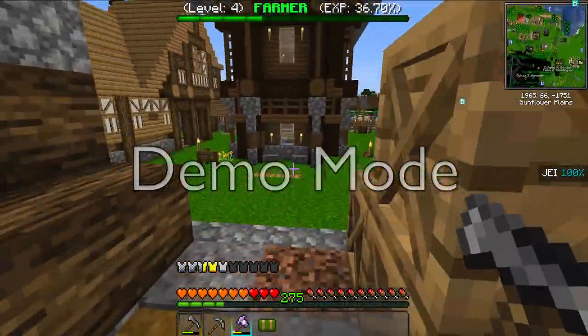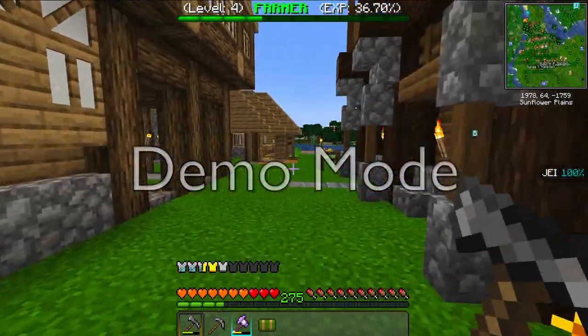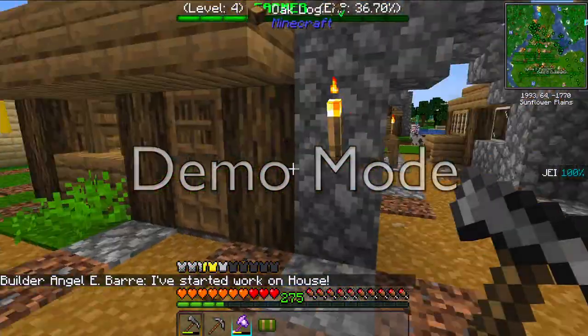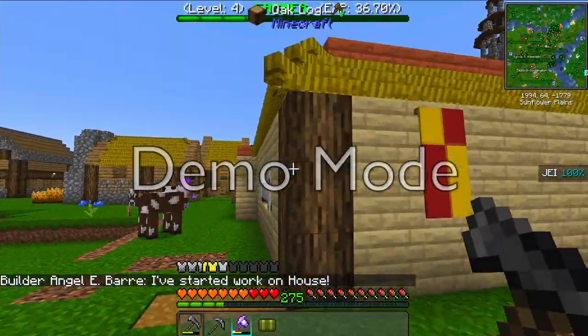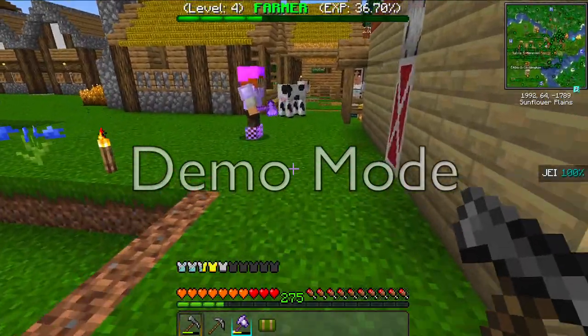We have a house over here, we have a nice big warehouse — we started this a little while back. This is where the courier goes. Here's our little shack, we have a mine, more houses over here.